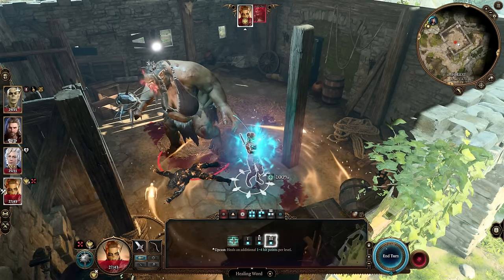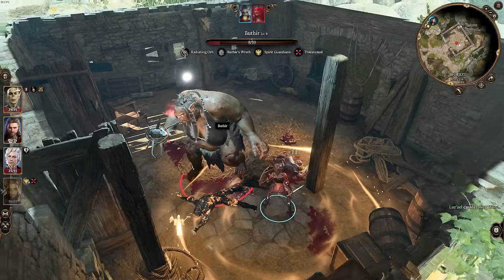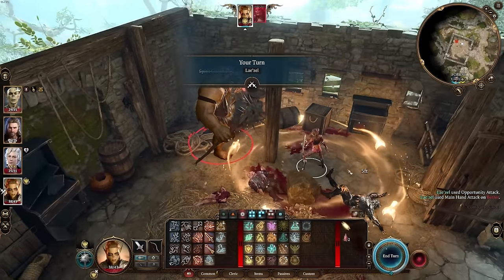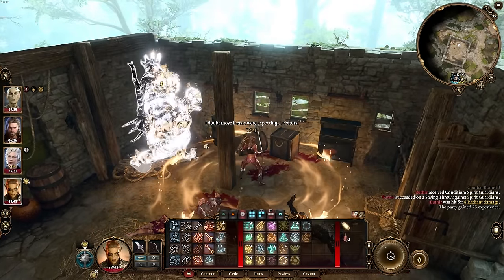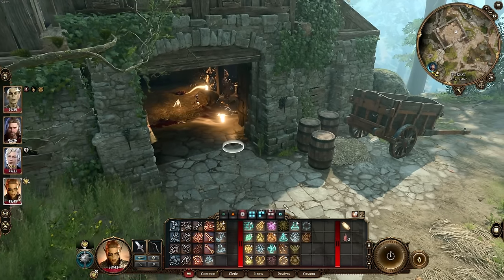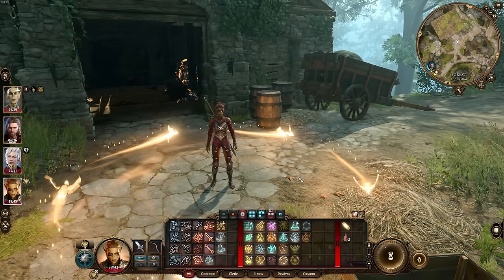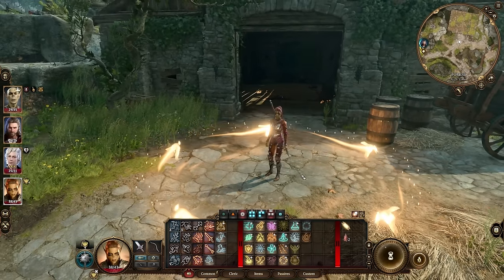This is the weakest this is going to be — adding three to four to your AC may not seem that impressive yet, but you just wait. She walks out of the Spirit Guardians, we just walk the Spirit Guardians back in, deal that Radiant Damage, and take them down. Because Spirit Guardians last so long, it's not like you're really going through a ton of spell slots. You just cast it, let it sit there, and then maneuver around the battlefield as needed.